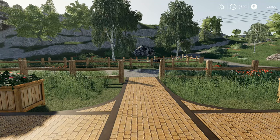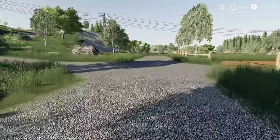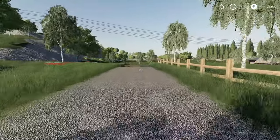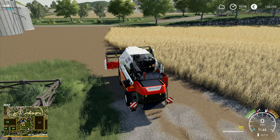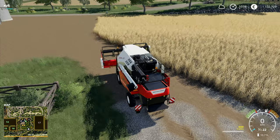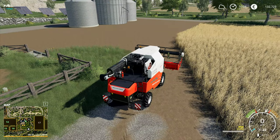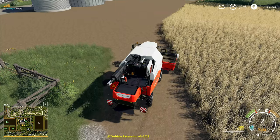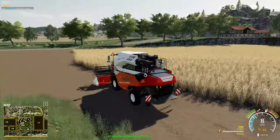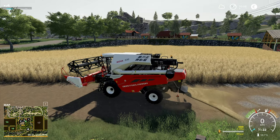Hey folks, it's Frithgar here, welcome back to Farming Simulator 19 on the Hagenstead map. It would be ideal if we could have something a little bit faster running up and down the road, but at the moment we'll stick with the tractor. We're not going to go and spend a load of money on a truck just yet, despite the fact that I would really really like to.